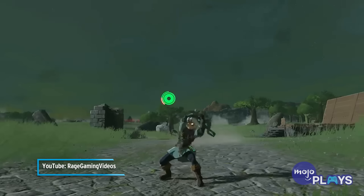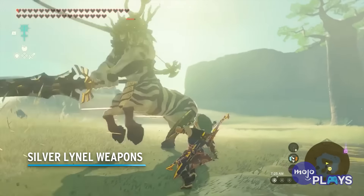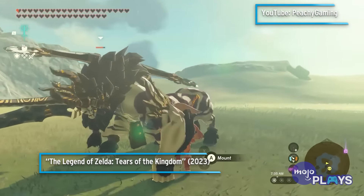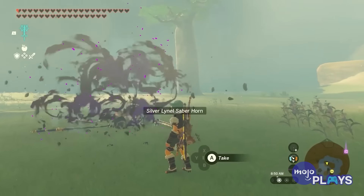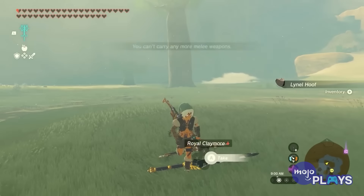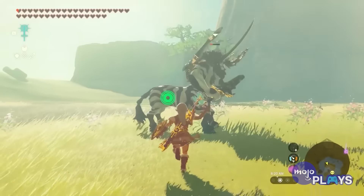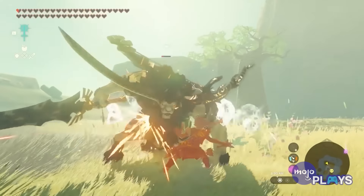Fierce Deity Sword. To earn this powerful blade, you'll first have to find the Fierce Deity Armor. The location of each piece is given through a side quest concerning the famed Bandit Misko. You also have a chance to receive it through using the Majora's Mask Young Link amiibo. But once you have the set and return to the Cephala Lake Cave in Akala, you'll get the sword. With a base attack power of 38, you can understand why it's worth tracking down. It's similar to the other two-handed legacy weapon, the Big Goron Sword, just with slightly lower durability and higher attack power, including its charge attacks.